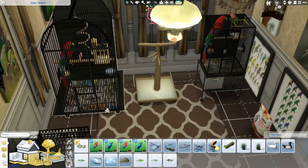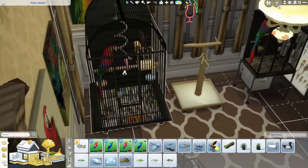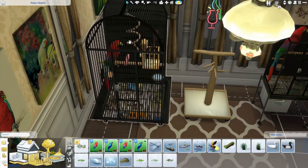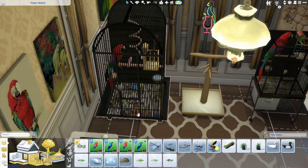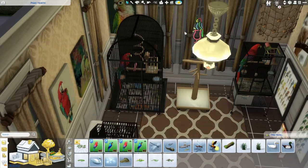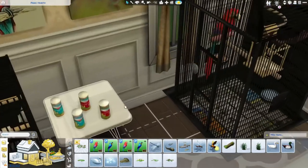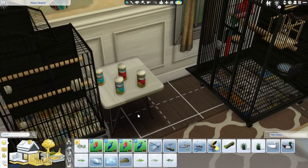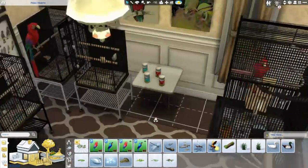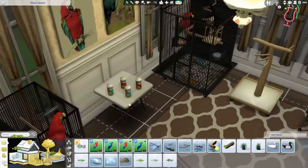You can see some clipping when items are placed in certain spots, but if you put the parrot in the large cage I haven't noticed any clipping. These cages are super nice and super realistic — all these meshes look so good, so realistic. Then of course we have some treats over here, just super cute clutter, super accurate for our little parrot friends.